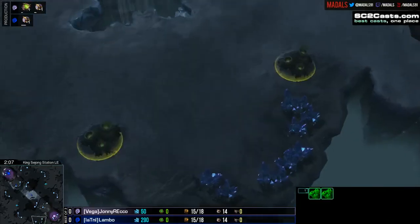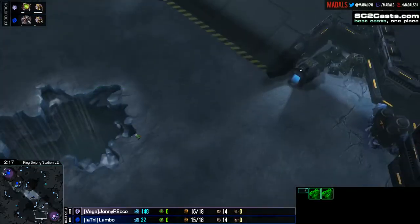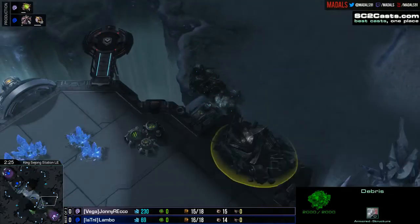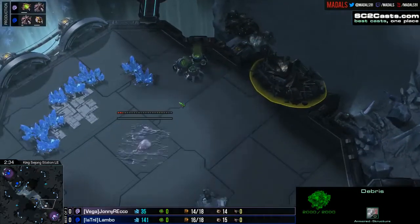Third base down to the left here. A nice little crater in the middle just prevents it from being too wide open, creating two distinct paths through. And obviously you've got a potential fourth over to the right here if you take down the rocks for quick entrance, or you can continue on around to the left. But these rocks at the back of your natural, they're gonna be a very important thing to keep an eye on.